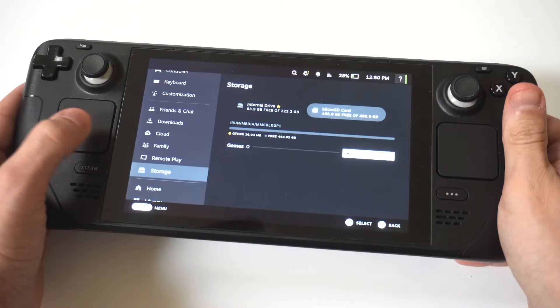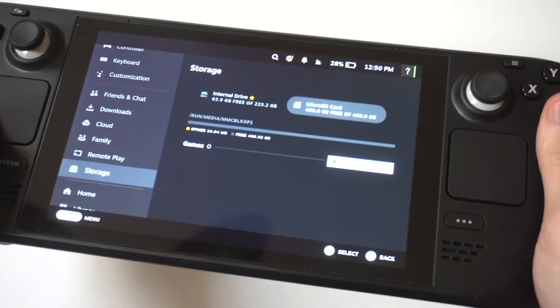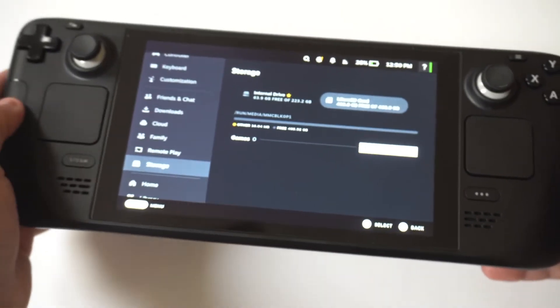There is an option where you can format your SD card, which would be covered in another video. But see if the SD card is what's causing the problem.